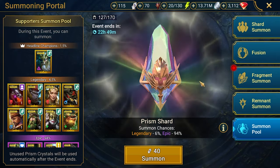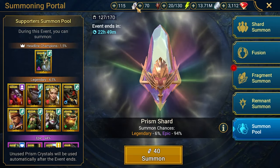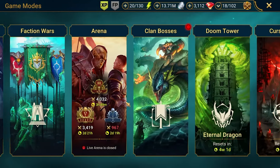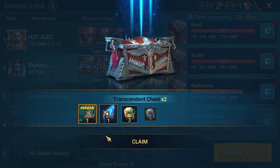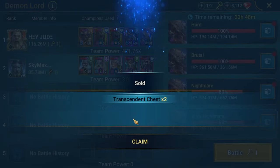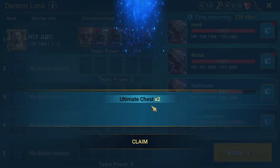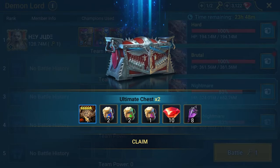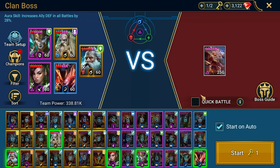At the end of this video I'll pull two times on the supporter summon pool since I have some prism shards. But first, let's jump to the clan boss. Let's claim the rewards — we got some boots, one shard, one void shard from ultra nightmare, and from nightmare an epic book, one weapon, and nothing else. Okay, let's jump into ultra nightmare without quick battle to see what's going on.